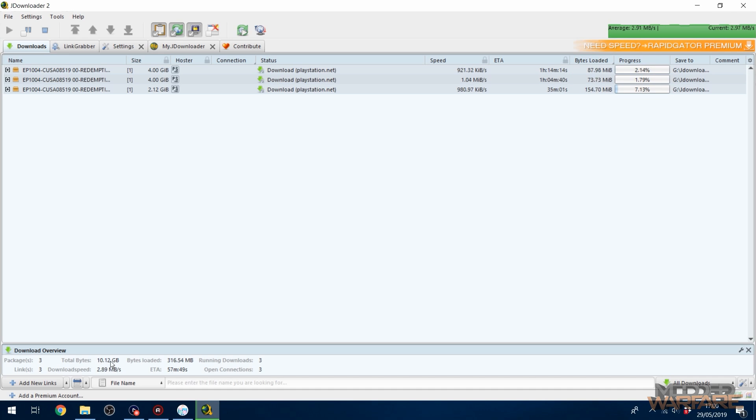The total is 10 gigabytes and it says it's going to take about 57 minutes to download the entire thing — you can ignore the per-file ETAs, look at the total at the bottom. It's downloading at 2.9 megabytes per second, which is pretty much the limit of my download speed. So we're going to get this whole thing downloaded in less than an hour instead of 5 or 6 hours downloading it directly on the PS4.